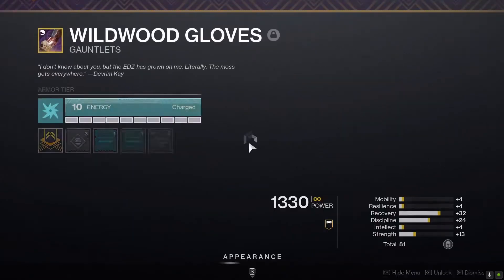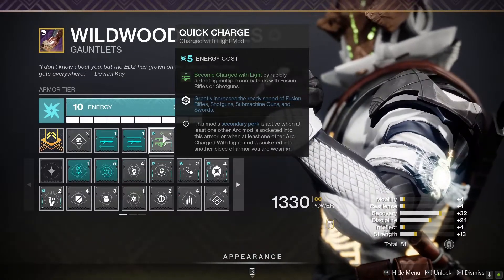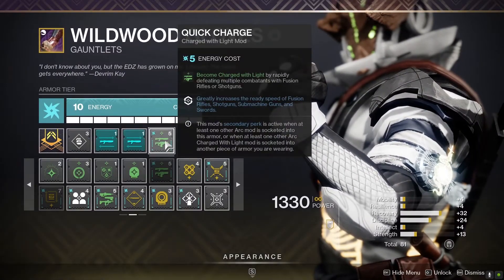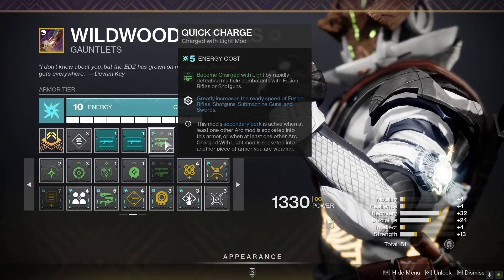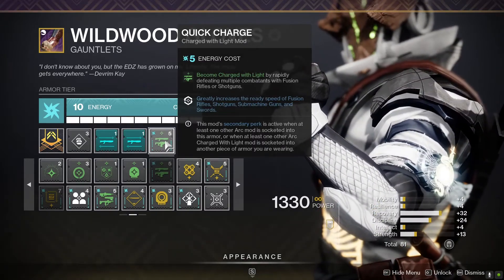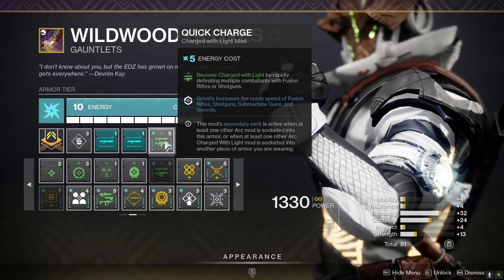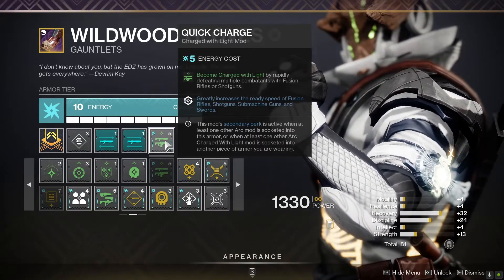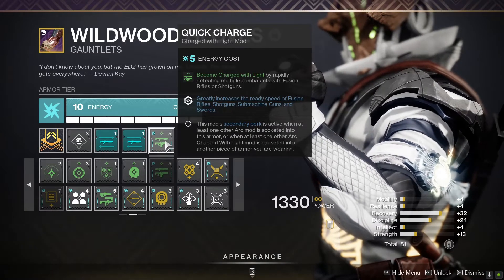To get charged I am using Quick Charge. The reason I went with this over something like Taking Charge is that you also get Ever Ready, which basically increases the ready speed of your shotguns. That means when you're reloading or switching weapons, the weapon gets up faster ready to shoot again. With a weapon we're probably just going to keep shooting anyway, this is great — you can become charged and have basically 100 handling for free.